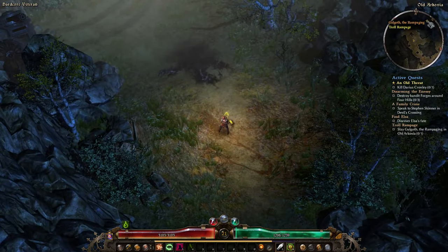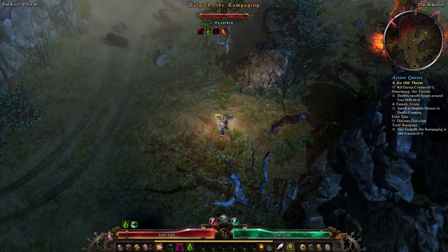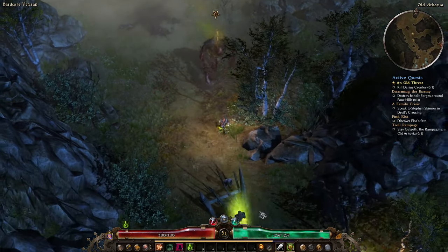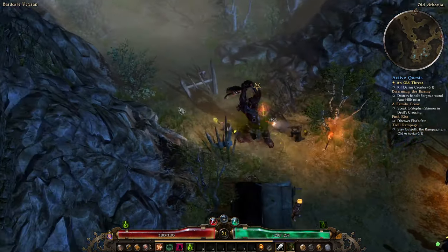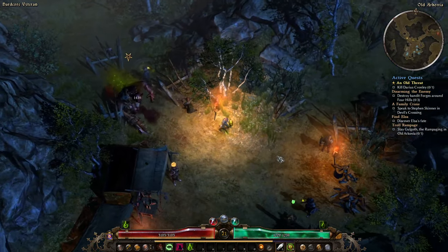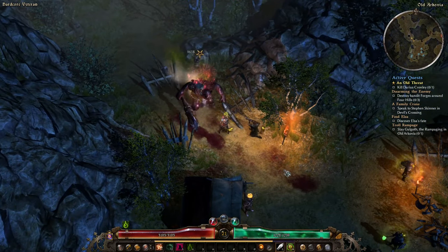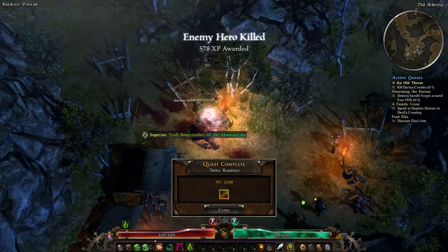We've got Golgoth the Rampaging — the troll — just up here on the map. I've snapshotted with the relic, I'm going to do it again right now and he should be about half health when it wears off. We're going to drag him into the guards so they can help us kill him. As long as you dodge his big swings and just keep running around keeping him cursed, throw the eyeballs at him and he's pretty much dead. Easy peasy.